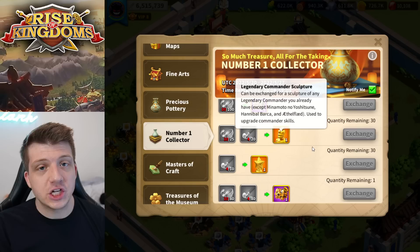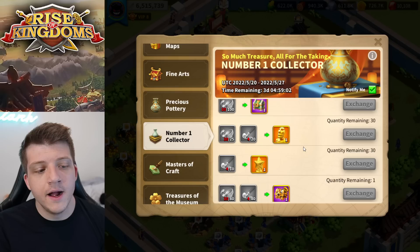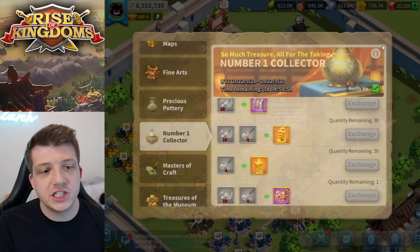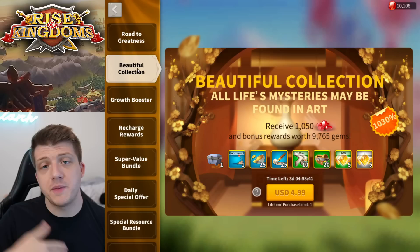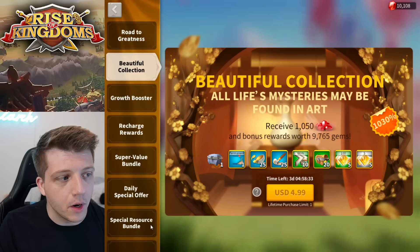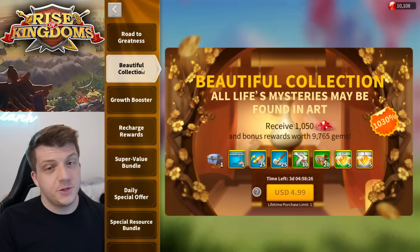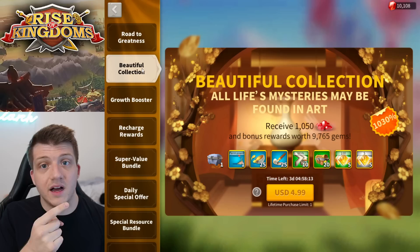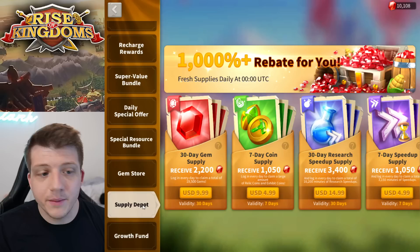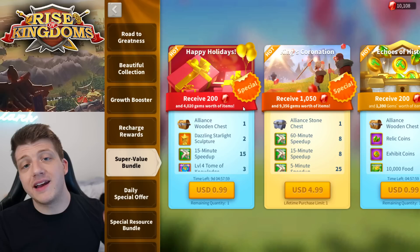The value of holiday bundles comes specifically from their event items, which you can typically exchange for legendary commander sculptures. Legendary commander sculptures are one of the biggest bottlenecks for progression in Rise of Kingdoms — over time you'll max City Hall and get to T5, but you're not guaranteed sculptures unless you have a certain VIP level, and even then it's a very slow amount. Holiday bundles have multiple tiers and you can spend a few hundred dollars on them alone. For most players, spending a few hundred dollars every other month is already a lot for entertainment, so that's about where a low spender should stop.